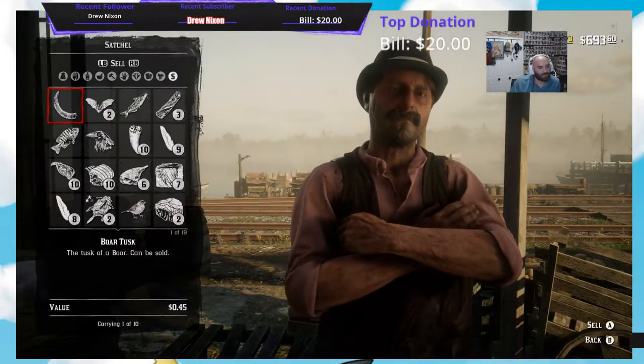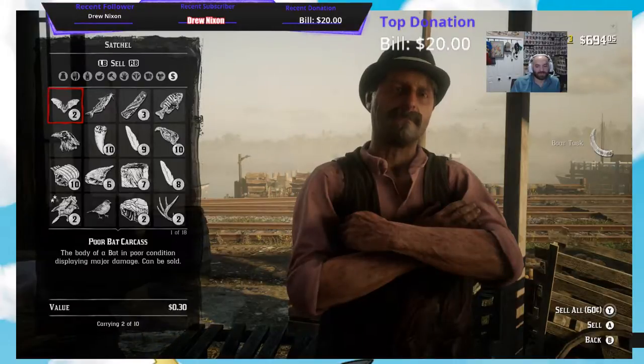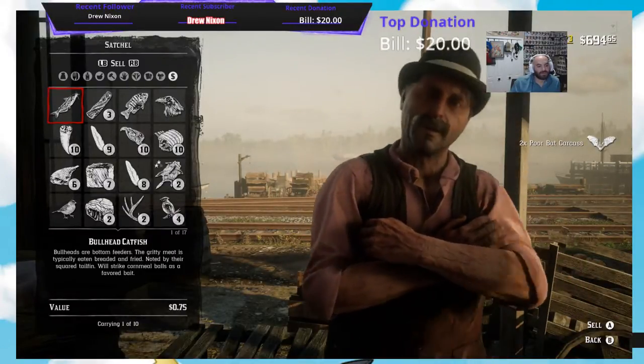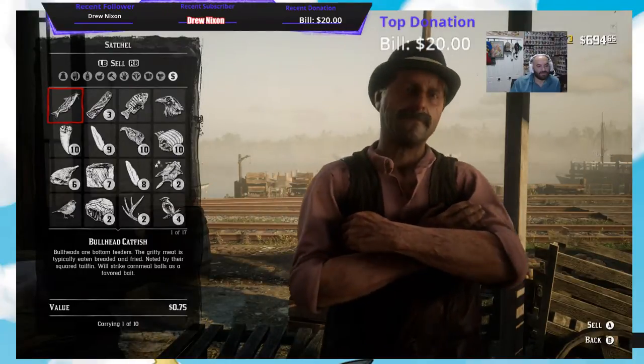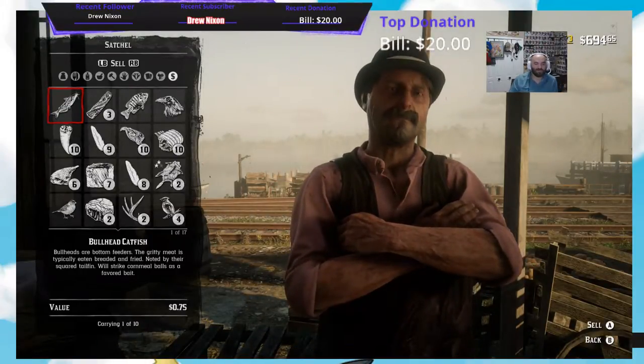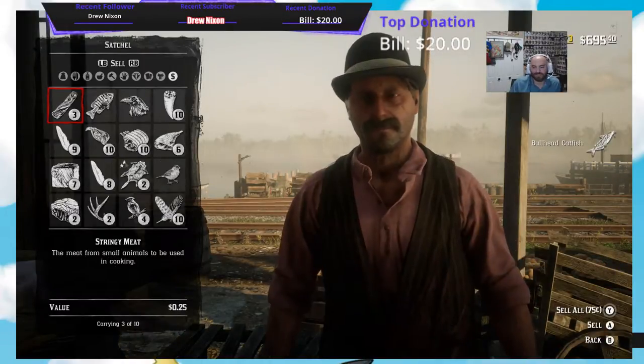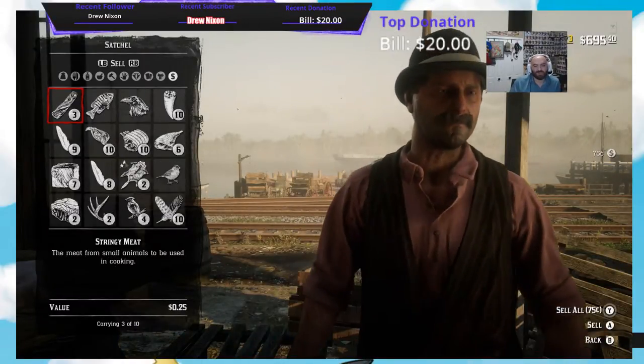The Boar Tusk, $0.45. The Bats are $0.30 a piece. You get more money with a cleaner carcass — he's telling you get more money with a cleaner carcass. Well, I shot the fish with a gun. The Stringy Meat is $0.25.